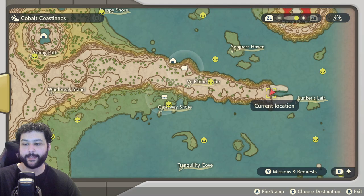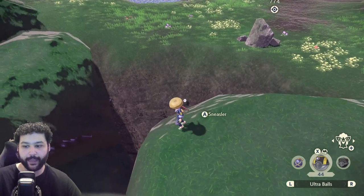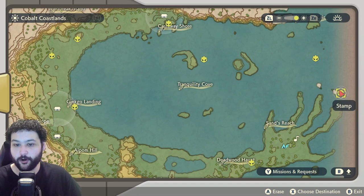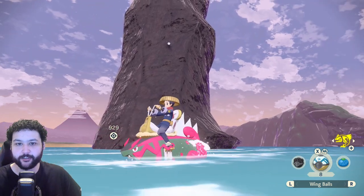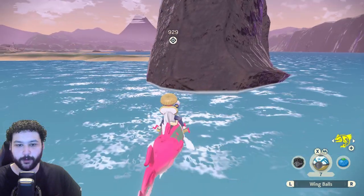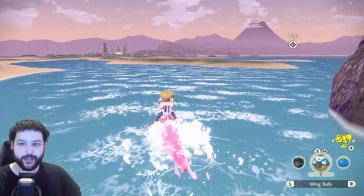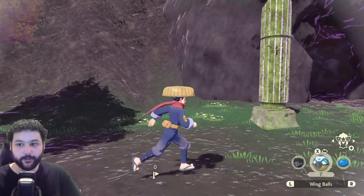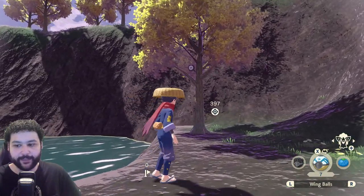Unown P can be found right behind the tombstone at the end of Veilstone Cape, hanging from the wall behind the rock. Next up is Unown N, which can be found over on Sand's Reach — right on the eastern pillar you'll see Unown N. Again, you'll want some sort of wing ball to make catching it much easier. Next up is Unown Q, found right at the entrance of Turnback Cave — just to the left of the entrance you can find Unown Q hanging on a tree.